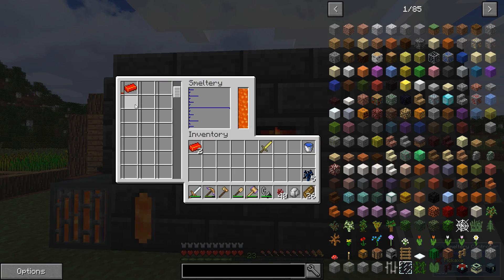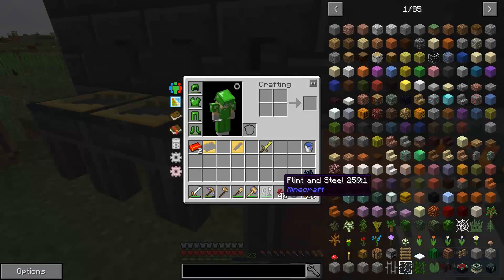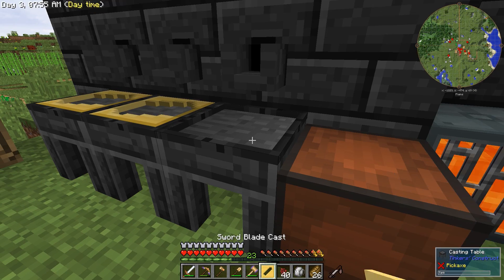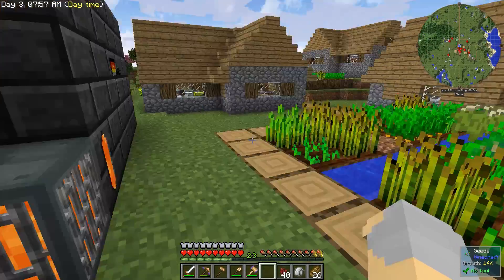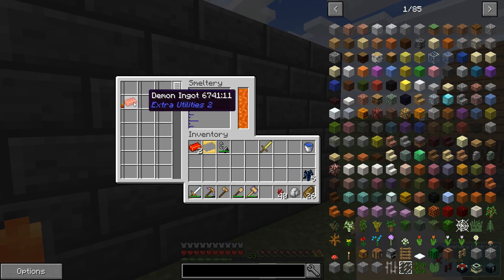But we can melt down this demon ingot and make ourselves a much, much more awesome sword. I still don't know what the whispering modifier does, so hopefully it's not something horrible. We'll find out together — it'll be an adventure.